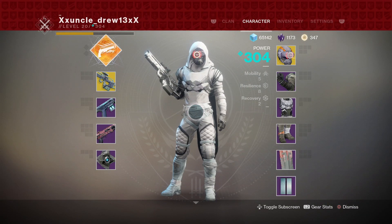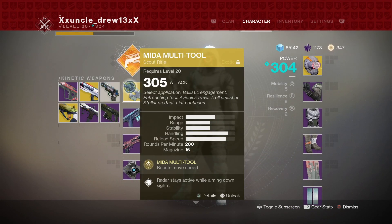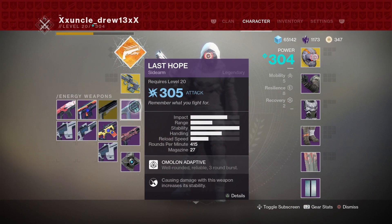So the class that I basically went with for this week was this class right here. For the hunter, I recommend you use Golden Gun because Golden Gun is the best super in the game, hands down — it's just absolutely insane. I also use the Mida Multi-Tool, and I also use Last Hope, which is probably the best weapon in the game right now for this map.